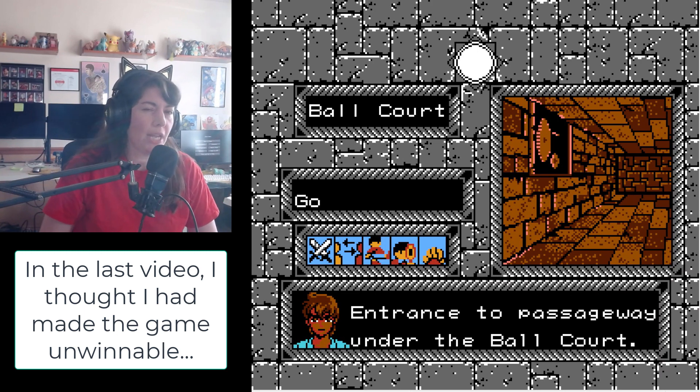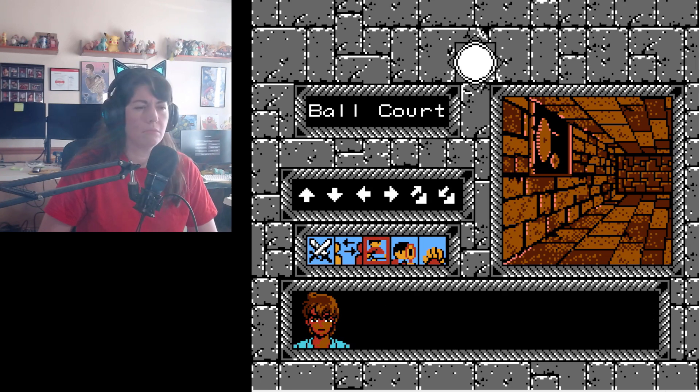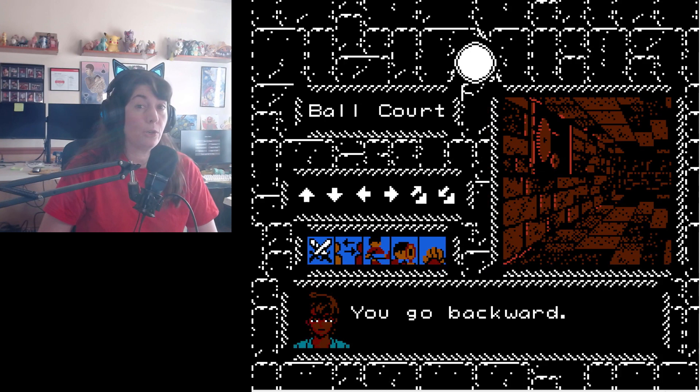I've got an idea of something I'd like to try. If you remember, we were able to get behind the wall by going through the underground under the high priest's tomb. What happens if we do that now? Let's go try!